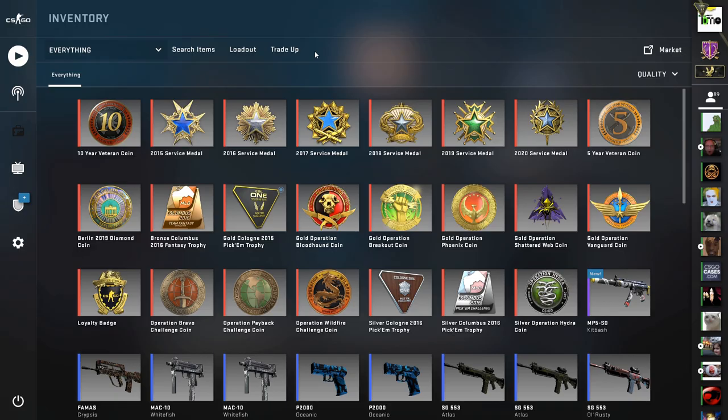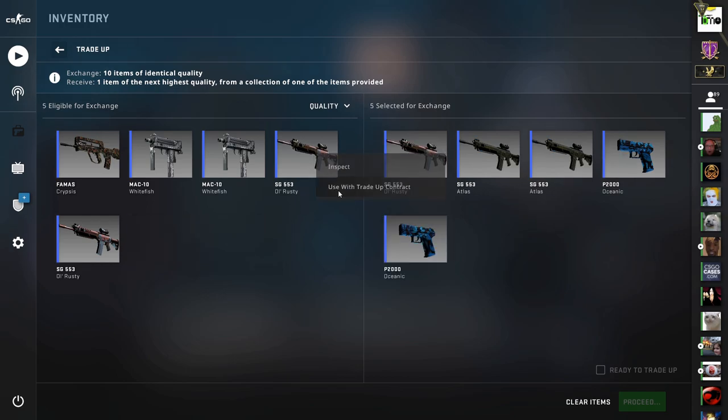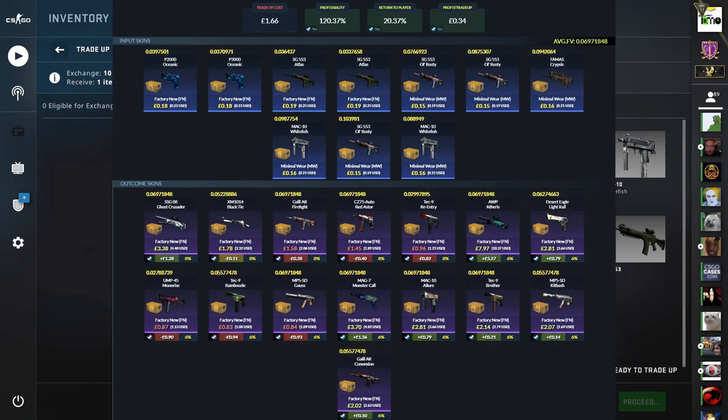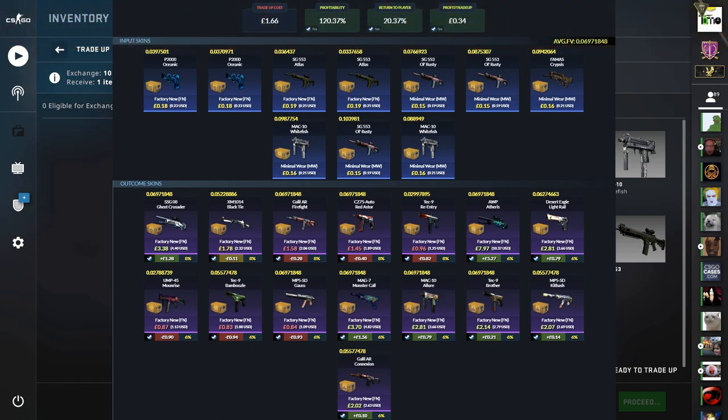The next one is Milspec to Restricted, mixing Chroma 3 with Prisma and Fracture. We have four Factory New Chroma 3 skins — a couple of the Oceanics and a couple of the Atlases. Then three Minimal Wear skins from Fracture, the Old Rusties, and three Minimal Wear Prisma skins. Keep the average float below 0.07 for all Factory New outcomes. It costs £1.66, so £1.84 in euros or £2.15 in dollars. We get just over 20% return and a 50% chance to profit — on the SG Ghost Crusader from Chroma 3, all of the Fracture outcomes, and the Light Rail and Atheris from Prisma. We managed to get a cheeky Atheris earlier in the season — can we do it again on the same 6% odds?